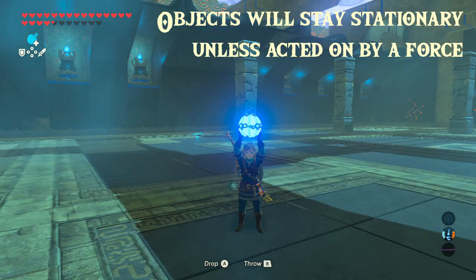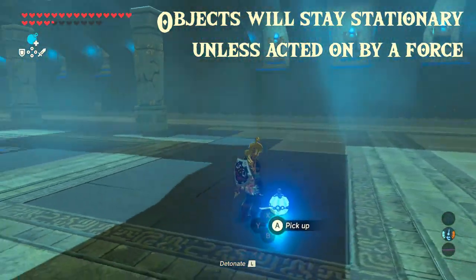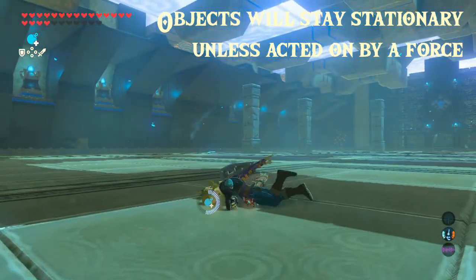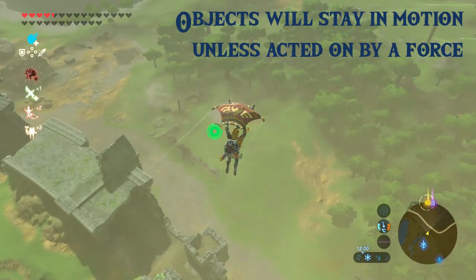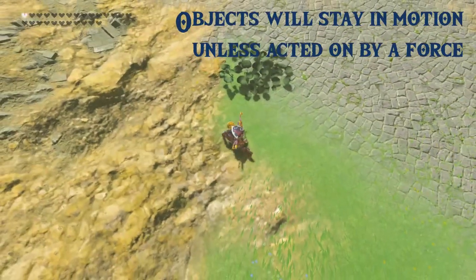The first way to think of this is that objects will stay stationary unless acted on by a force. So me and this bomb will both stay stationary unless acted on by a force such as an explosion. Conversely, objects that are in motion will stay in motion unless acted on by a force, so if you suddenly find yourself falling you'll continue to fall until the ground stops you.